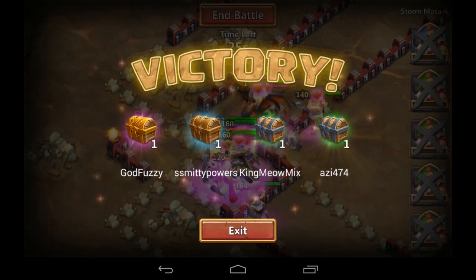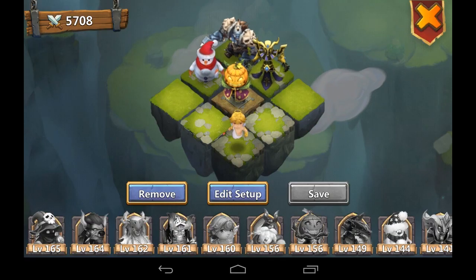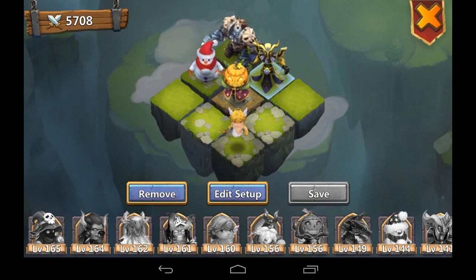We have a really high-level Pumpkin Duke in this group. I got a purple box there. Espenny Powers got the blue, King Miao Mix got the green, as did Aziz474. So that was a great run.